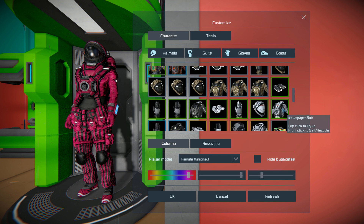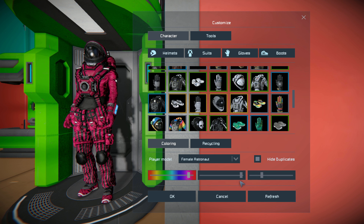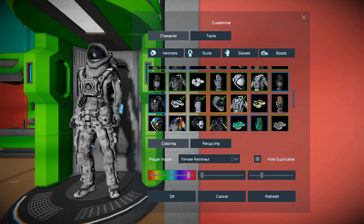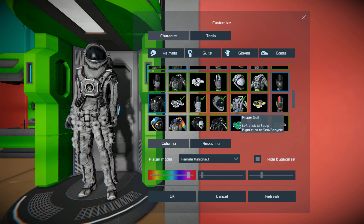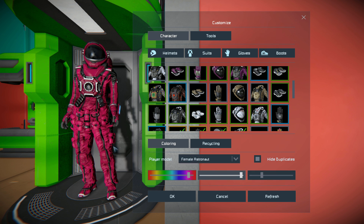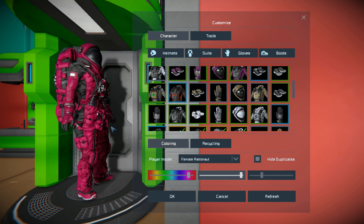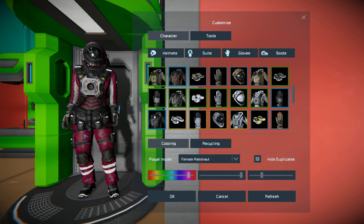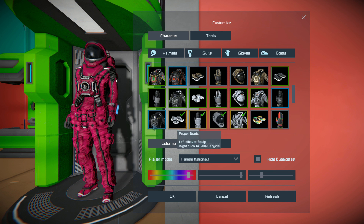Then we have another suit that came with it. Hiding my duplicates — it's too big in here — we have the proper suit. Getting rid of my colour and equipping the proper suit, it looks alright really. It's not the greatest thing in the world to shout from the rooftops; I much prefer things like the lava suit or the glamour suit. But if I add colour, it looks alright — especially the pinks, it looks very good with pink. For comparison, this is the default Space Engineers suit without any suits on.